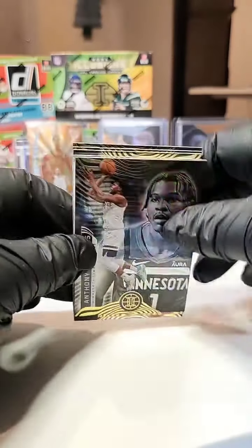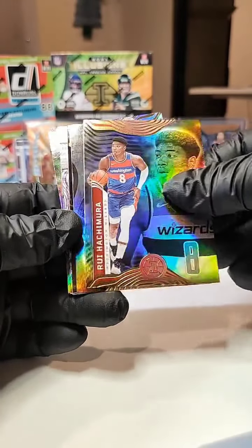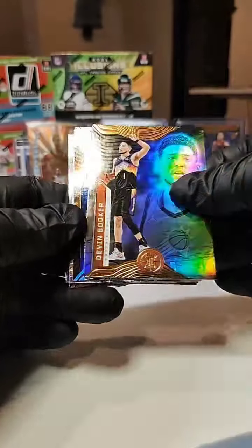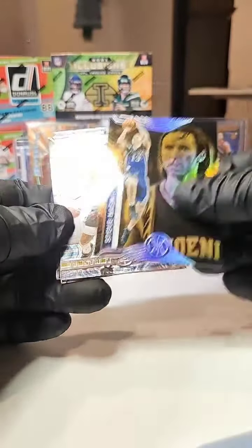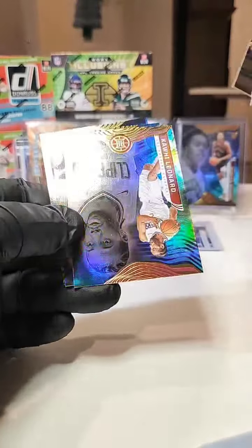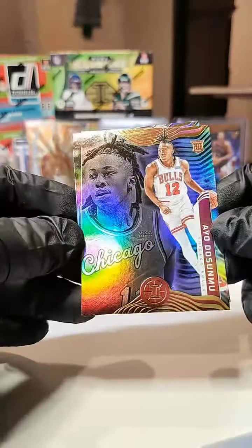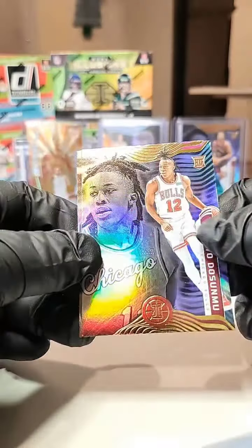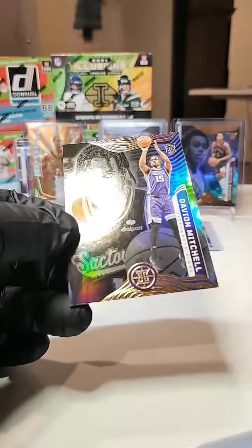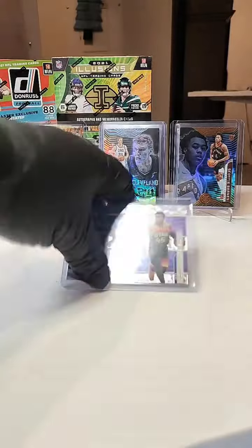Last pack magic, let's go! We got an Anthony Edwards — turn it around for a LeBron. We got Bogdanovic, IQ, Hachimura, Devin Booker. We got Steve Nash on that orange — that's cool. We got Josh Primo on the Instant Impact insert. We got Kawhi Leonard, Gary Payton II. We got Ayo Dosunmu going out to the Bulls. And our last card is a Davion Mitchell going out to Sacramento. Nice break!